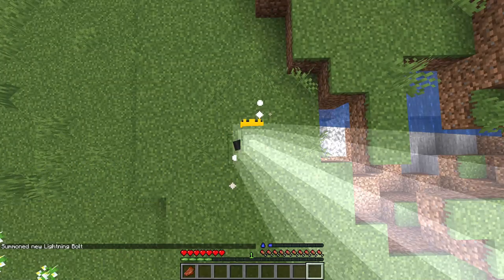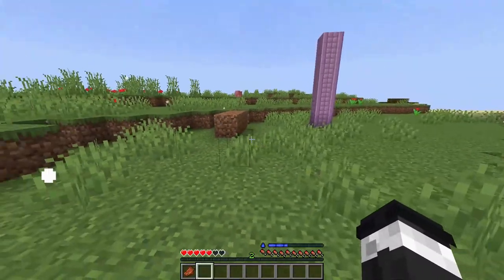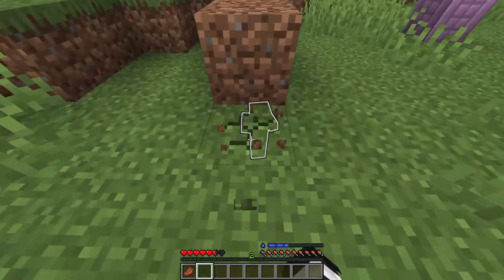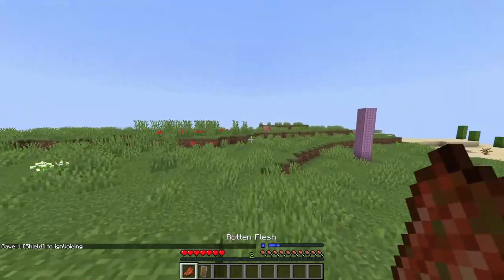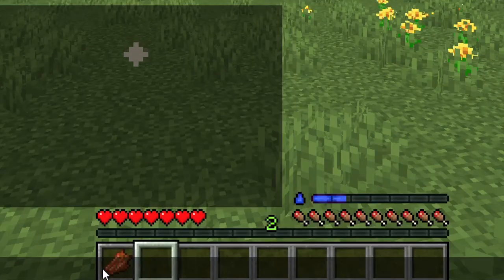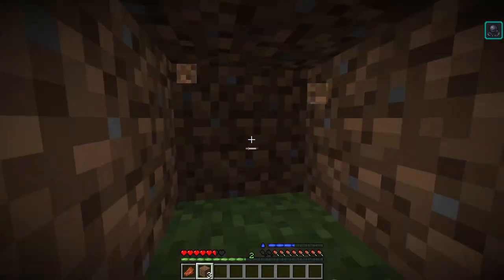You are immune to lightning. When you crouch, you can see all entities around you through walls. You are light, so you can use shields and have lesser hearts. You are slower when not exposed to the sky.